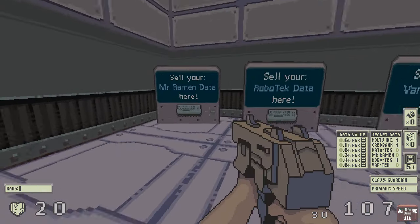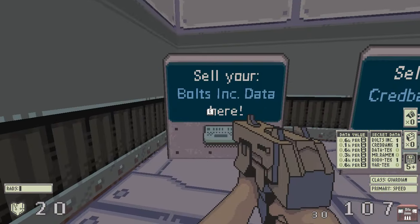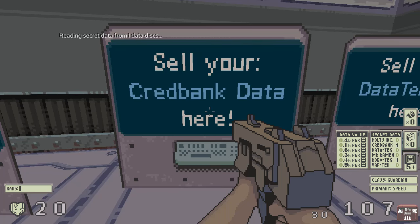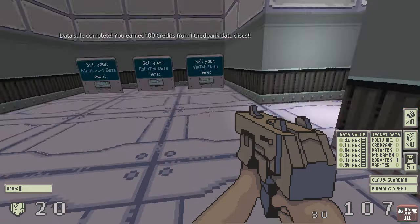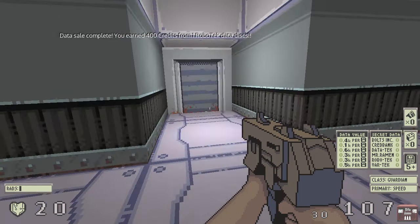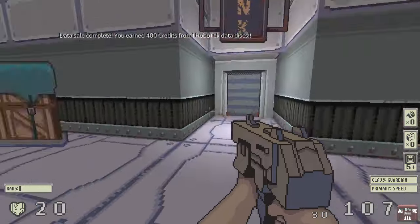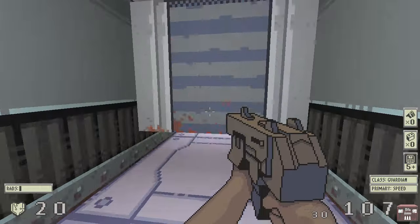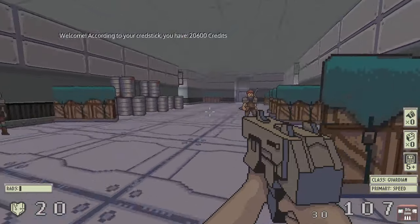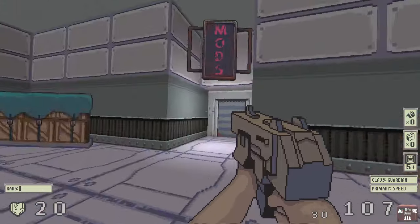Here in the data merchant I can go ahead and sell this Bolts Incorporated data. That alone gives me enough — I got 600 from that, I think I needed only 500 to have 20,000. So I can buy the chainsaw hands. There they are. This acts as a weapon, so I can obviously swap back to the rifle. They are twice as fast as the wrench but do the same amount of damage, so they're basically twice as much DPS. You can use them on enemies, but you can also use them to grind up rusty crates and things.